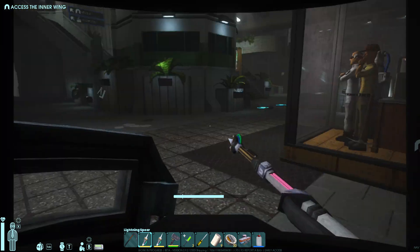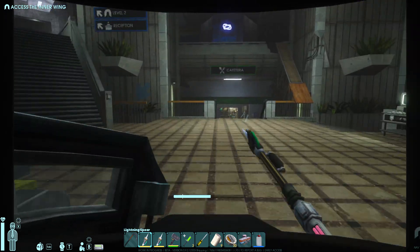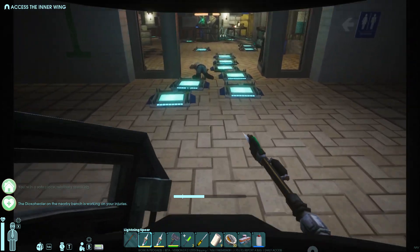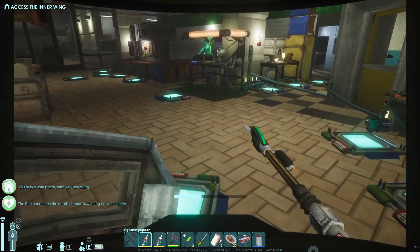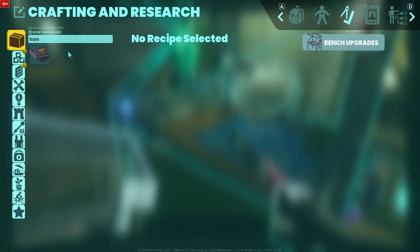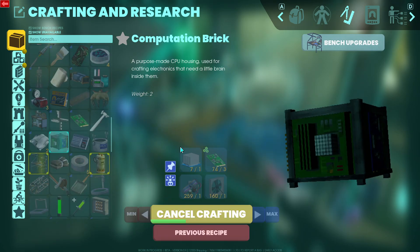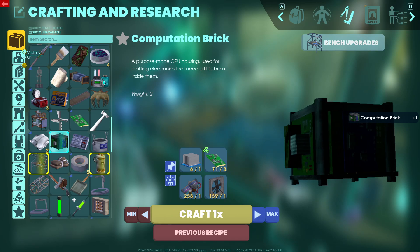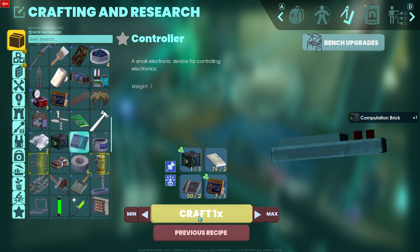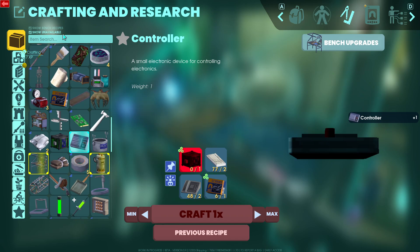So what's the easiest way... You know what I actually should make? There's a couple things I should do. I wish there was - I could just hit a back button to go back to the previous recipe I was looking at. I need to get a bunch more screws. I can make those easily with metal.